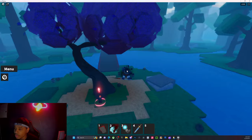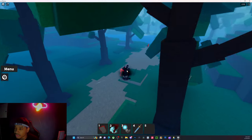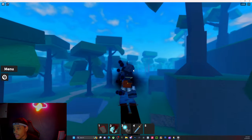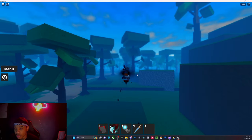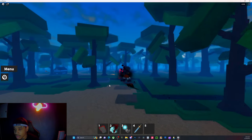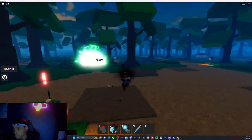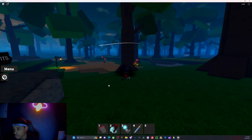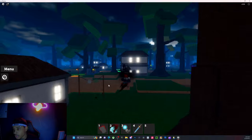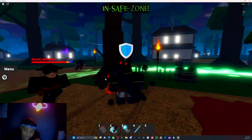If y'all want to use this as a spawn point reference, it's really up to you. I just found another anti-magic user — getting anti-magic is actually pretty hard. I'll also have some other videos out for y'all later today on getting certain things. So if we go over here, we're going to be at the main village, and there's an NPC that spawns here.